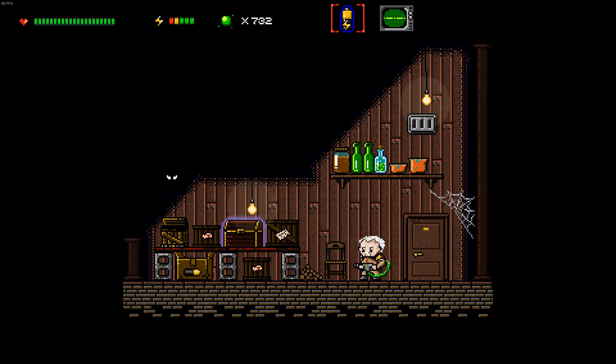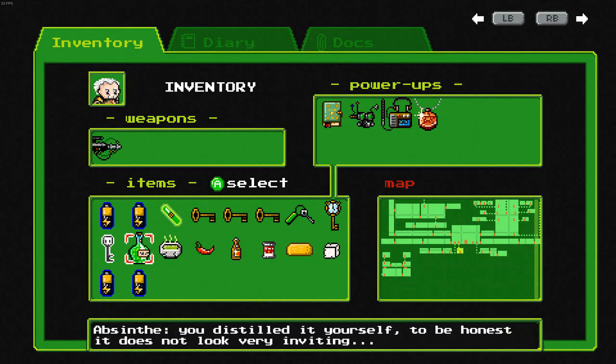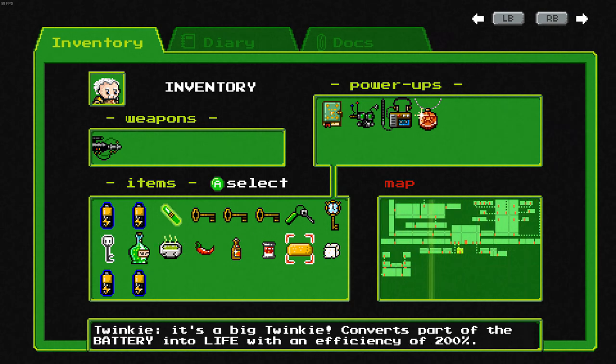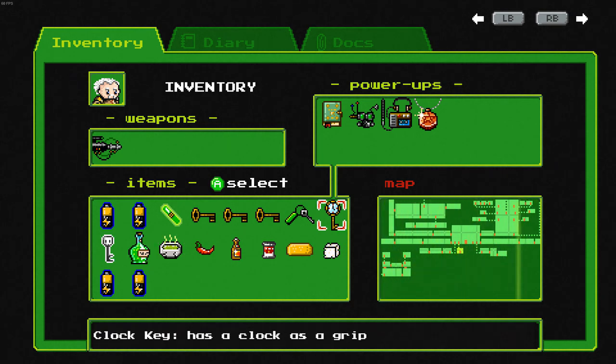Hey everyone, Eldrick here and welcome back to more Ghostly Matter. In the last video we made the absinthe and delivered it to Chester Blackwood. He opened up his crypt to go for his long sleep, and in a chest there we found a skull key which is going to open up another area for us. At the very end of that video I ended up dying, but I went back and got the clock key.